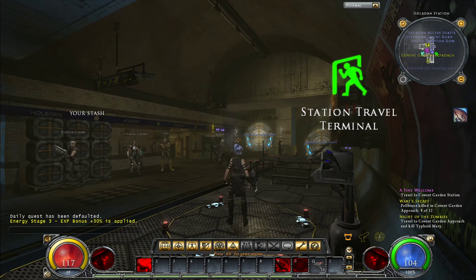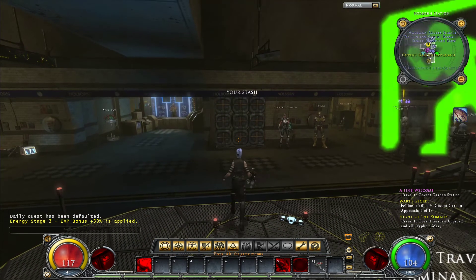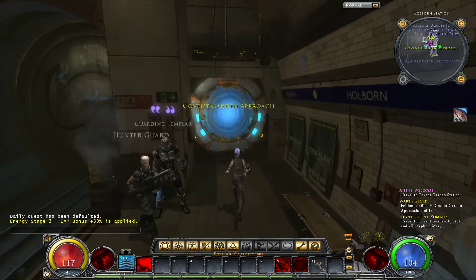Hello folks, this is the Roaming Casual back again, and we are continuing on with our adventures in Hellgate London. It looks like all of our quests are in the Covent Garden Approach or in actual Covent Garden Station, so let's head that way.